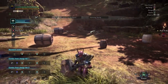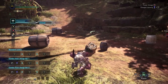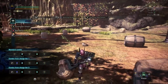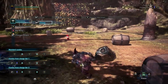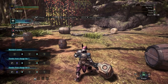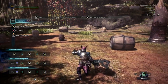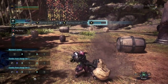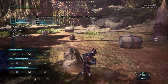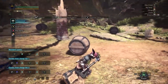Now if you press Y or Triangle after the first swing, you can end it early with a little spinning side smash. If you press Y or Triangle after that first spin, you get the spinning side smash, and you can actually go into the Y Y Y right after that. Now after the second spin, you can also press Y, and then you get the spin follow-up.